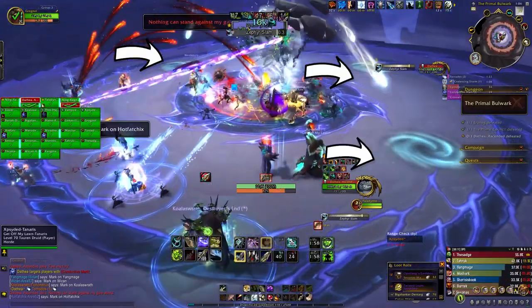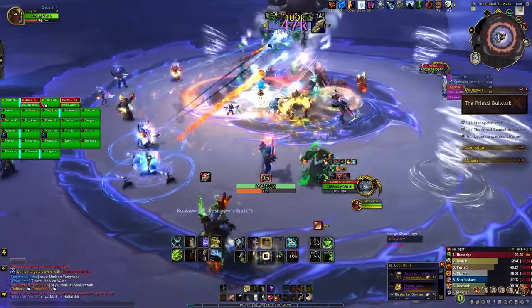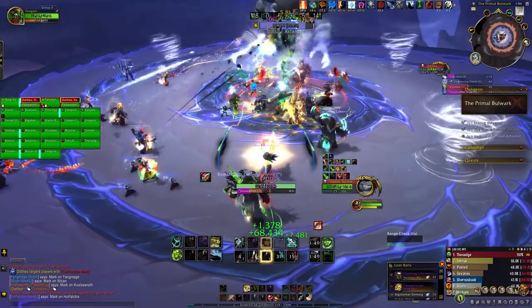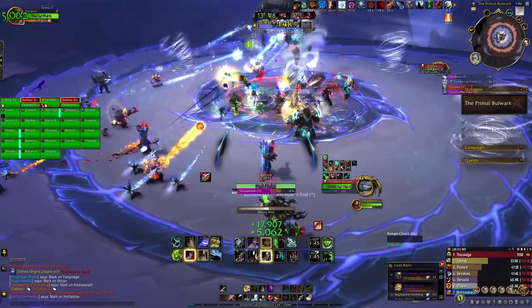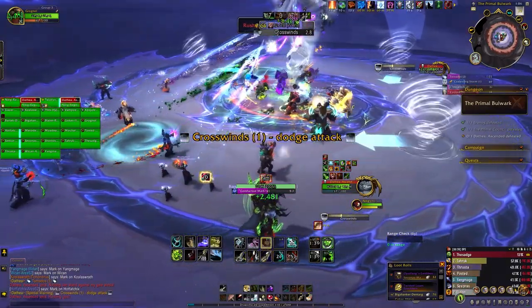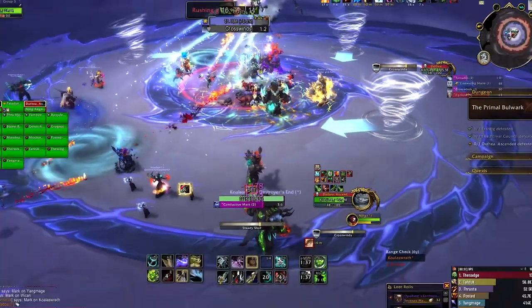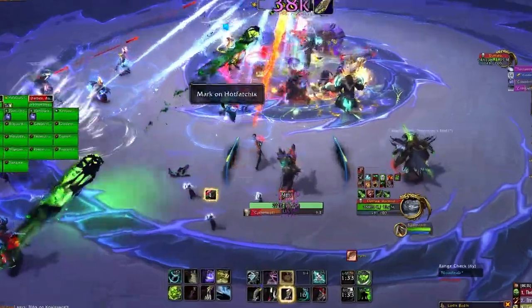Raging Burst: the boss will attack a few party members — move out of the circle. Once the attack lands, it leaves behind a Raging Tempest. These tornadoes move around the battlefield; if you get hit, they deal damage and throw you into the air, causing additional fall damage. Cross Winds causes the tornadoes to move very quickly across the battlefield. Locate the tornadoes and observe the arrow in front of each one showing its charge direction — stay out of the path or it will throw you into the air.